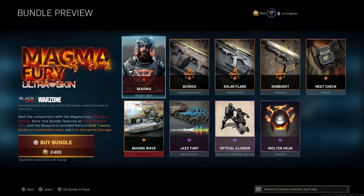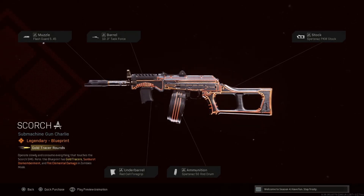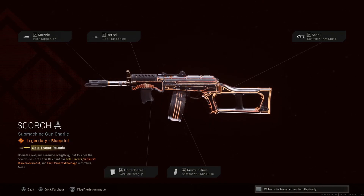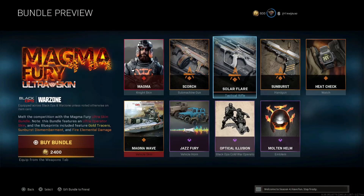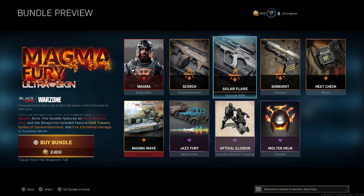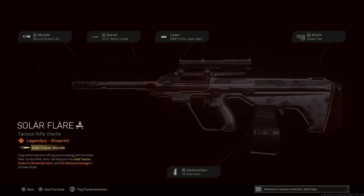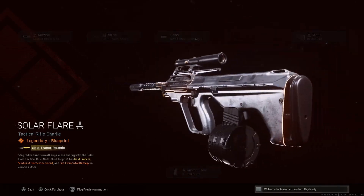It gives me some throwback vibes, I really like that one. We have Scorch for the 74u — I'm vibing with this heavily. It reminds me of the cyborg camel from Black Ops 2, kind of more yellowish rather than this orange, but this looks sick. Flash guard, task force, PKM stock, 50-round drum, and red cell — not the greatest attachments but cosmetically I really like it. You also got gold tracers and sunburst dismemberment, which might be really cool.